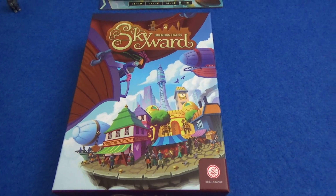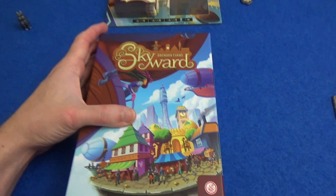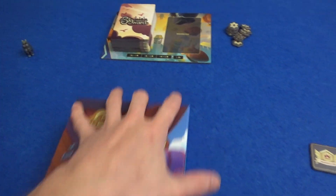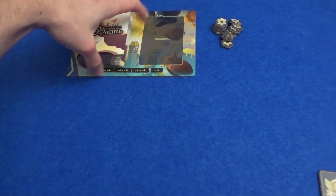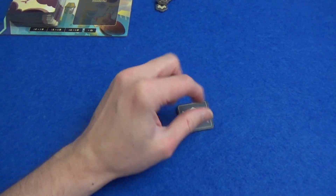Hi everyone, I'm Tom. Today I'm going to be playing Skyward, which is a card game, an I-Split-You-Choose card game. I'm going to be playing a two-player version today against Little Glass Marty, and all that's on the table at the start is the little draw pile, discard pile board. I have a warden token because I am the first player.